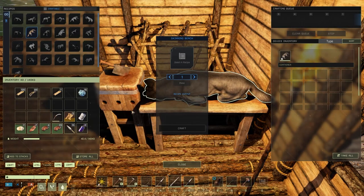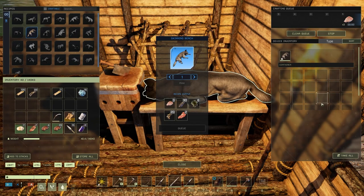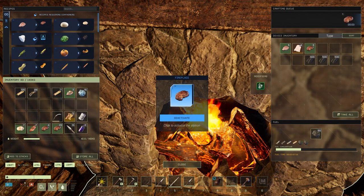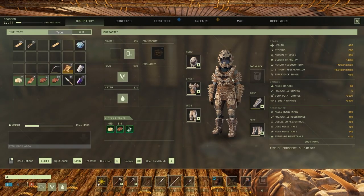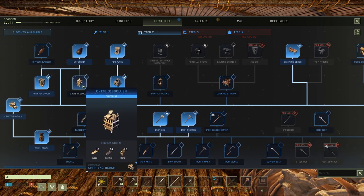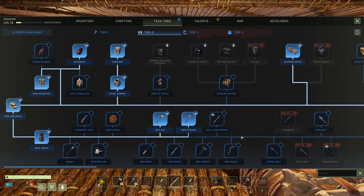And now we can skin the wolf - we get additional items, you get a lot more parts when you do it on the skinning bench, and they stay in here. The stringy meat can go on the drying rack and the raw meat can go on the fire. And now I've got some points to allocate - three points. I could go for the oxide dissolver which gives me even better use of the oxide and a bottle, which means I can put that in my inventory and last longer before I have to go and get a breath of fresh air.